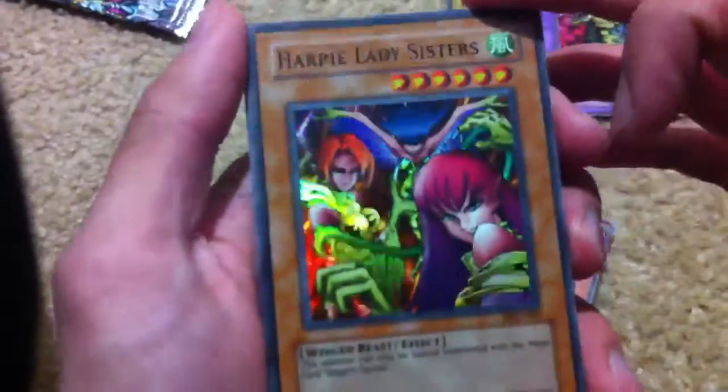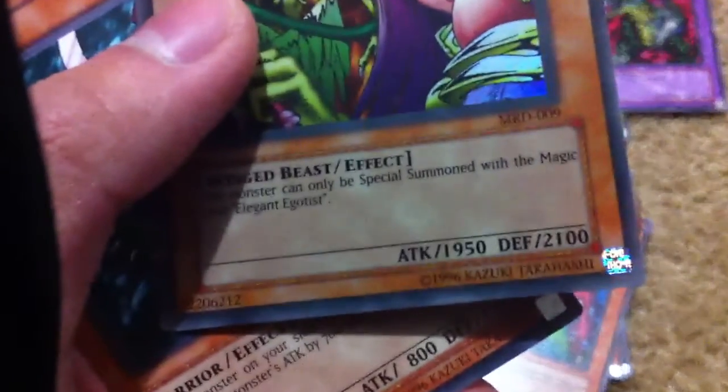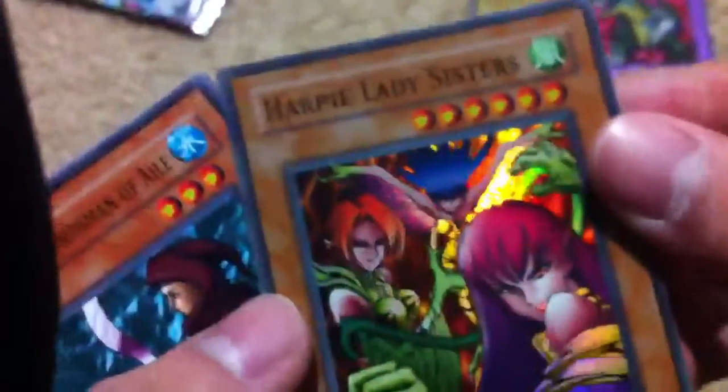Hey, look at that — two for four, it's pretty cool. Harpy Lady Sisters, that's kind of cool. Look at the stats: 1950 attack and 2100 defense. It's kind of cool. Let me put all the Vanillas aside again.